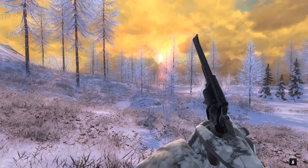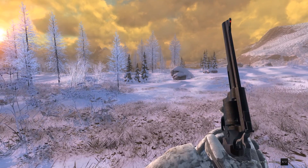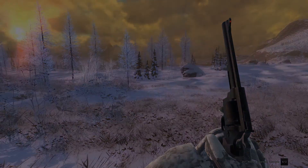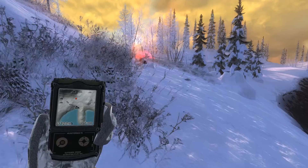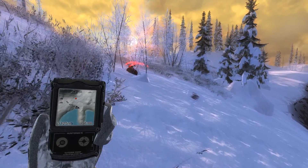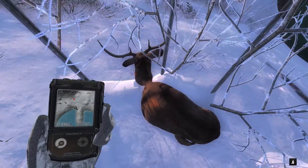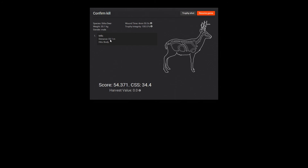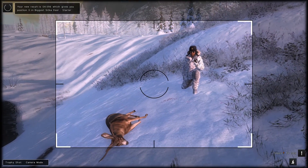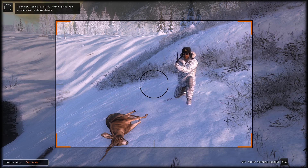We'll give him a couple minutes to go down and then start tracking him. Here is that buck — he just went down just up ahead. He went for a little run but the 357 did the job. Distance was 33 meters with a score of 54 — that will complete objective number three for the 'Sneaky Suspicions' mission.